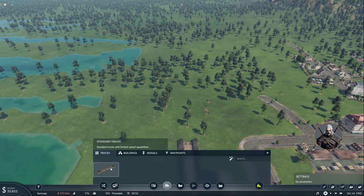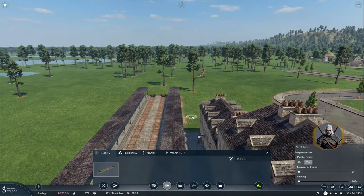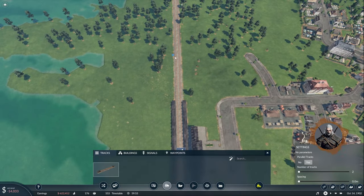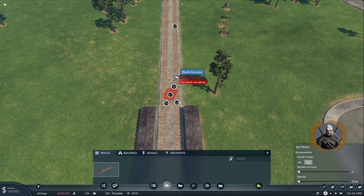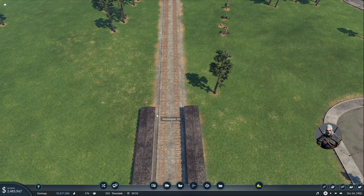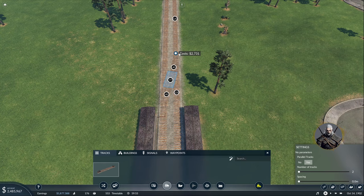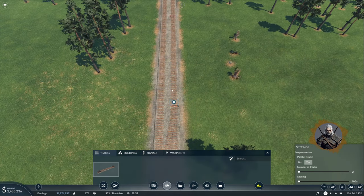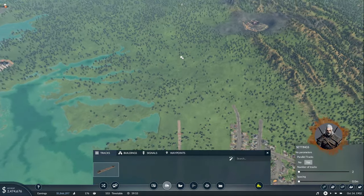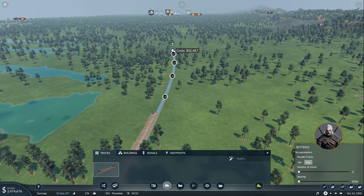Let's put the tracks — number of tracks two, spacing zero. It's going to be straight track and then fast ones coming from here. This exit can be — okay we definitely need some money. There we go. That's not going to work from there, but it's going to work from here like this. The other connection from here with 120 kilometers per hour — perfect. And now I think we can slowly make the turn towards Charlotte. A very small turn is perfectly fine in this case.